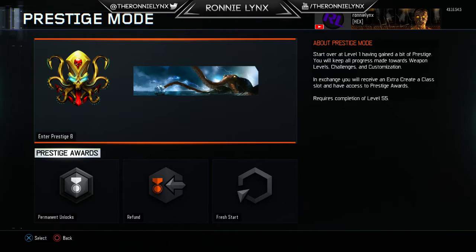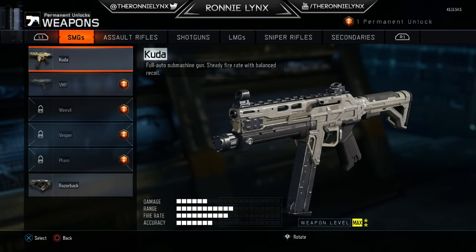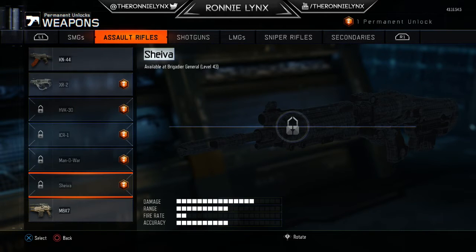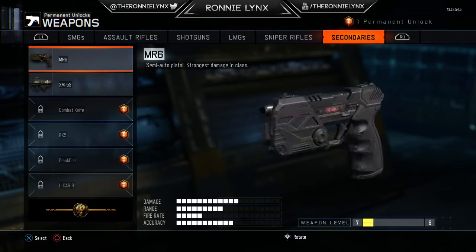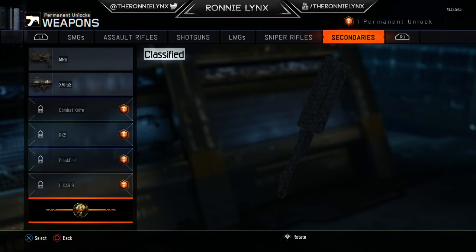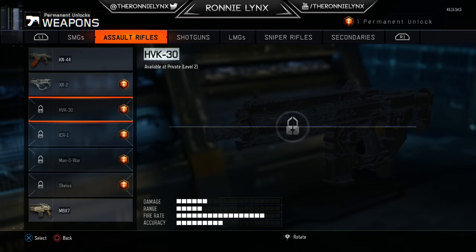For the stats I've got a 0.94 KD still, hasn't changed at all. For the permanent unlock, I was going to do the Manowar or the Elkar 9 because I knew I needed pistols next. But I decided to go with the Shiva because the HVK I could unlock quite easily — it's a low level to unlock — but the Shiva is a little bit higher. So I wasn't going to do the Elkar 9 because I wanted to do the Shiva.